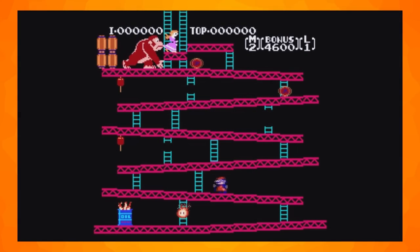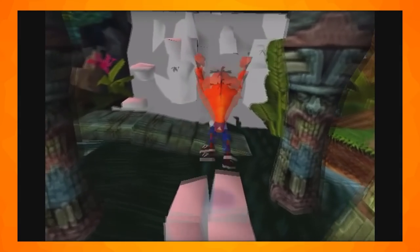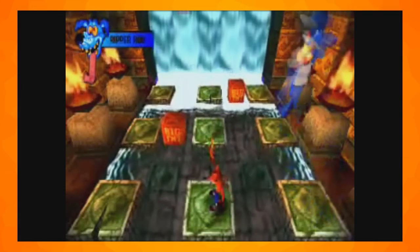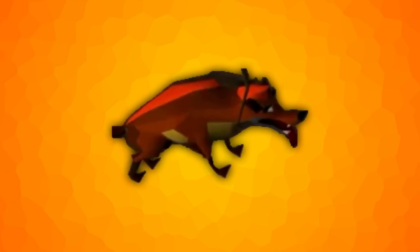Another unused level exists which, like the lava cave level, cannot be played in this version of the engine. It seems to be a reference to Donkey Kong on the NES. This final cut level is a waterfall level which is similar to the cliff level. This level was probably going to be the level before the Ripper Roo boss fight as it is very similar, and it even includes a cut hyena enemy.